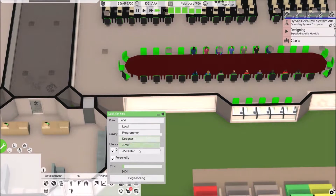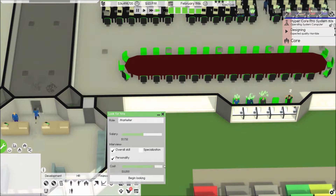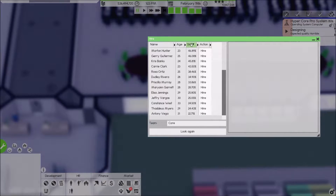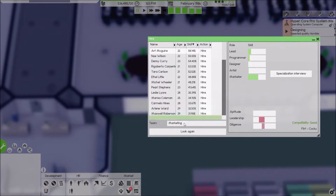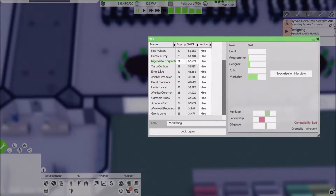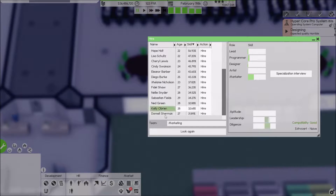Manage — I think it's time to hire maybe a little bit more. Marketing again, begin looking. We want them on the marketing team. Let's look again — here's a good one, we'll hire them. Normal, normal, bad, bad, bad. We're really trying to get some more marketers.